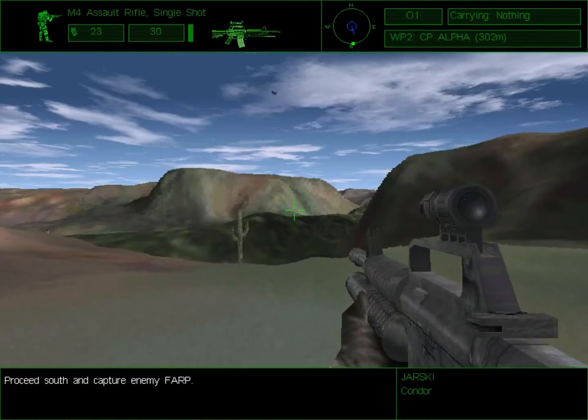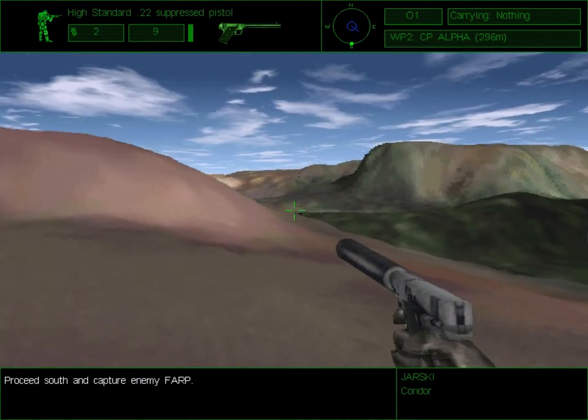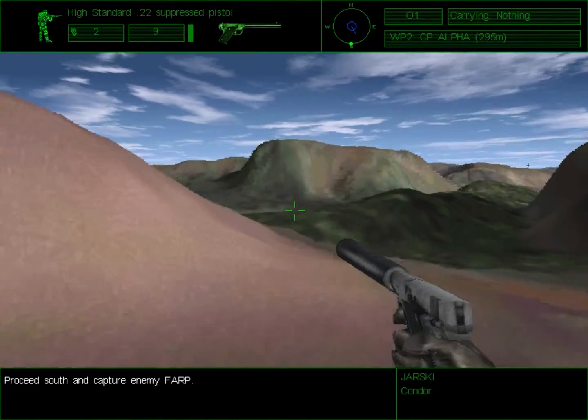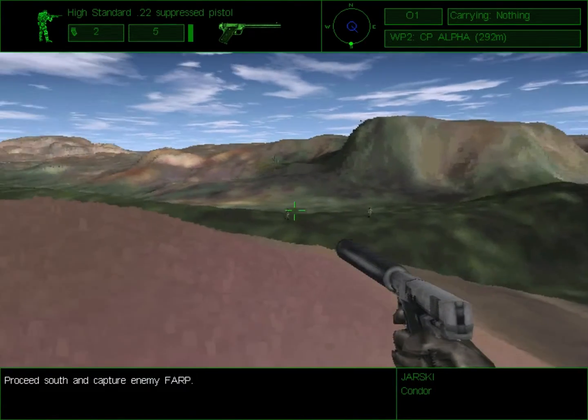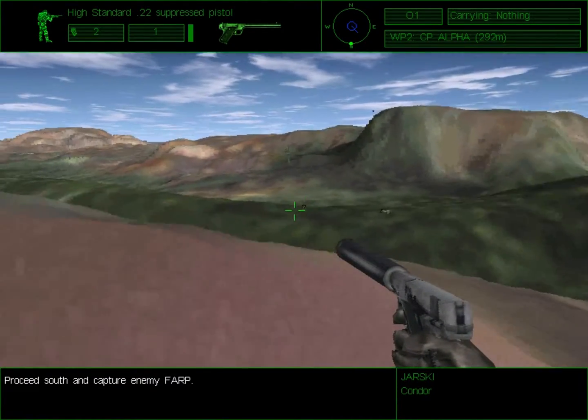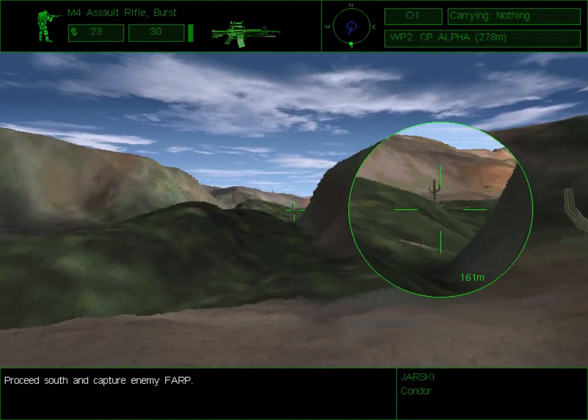Okay, Bravo, you guys have a nice walk in the park. Blackwood at Bravo, Charlie's on the move. Charlie, in position. I have eyes on the target.